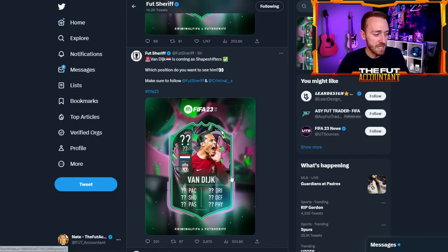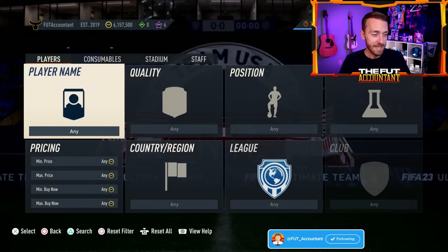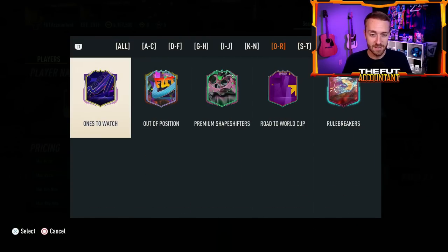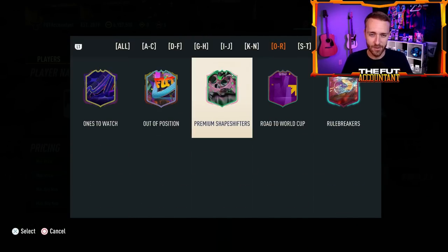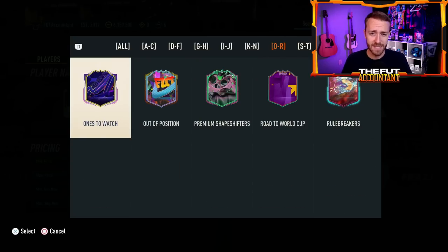Here's a big name: Virgil van Dijk. The weird thing is, what position is he going to be? We don't know — is he going to be an attacker or a defender? This is reminding me of FUT Birthday in FIFA 19 where there was a striker version of VVD released. Is this going to be striker VVD, CDM VVD, or right back VVD? That's the craziness of today — we just don't know. Also, why is the premium shapeshifter design in here? That's kind of odd.